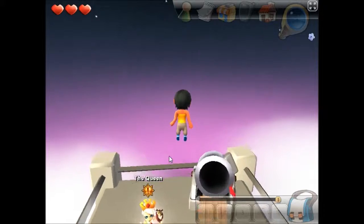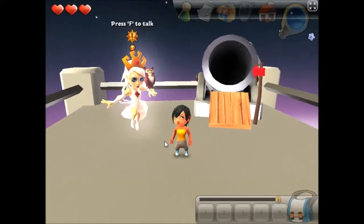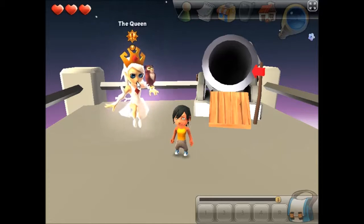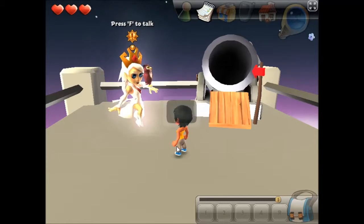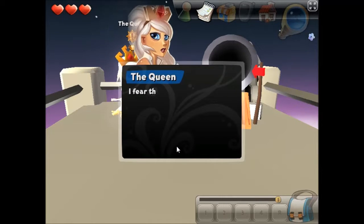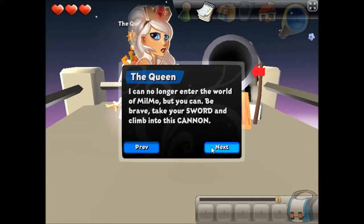Oh, there we go. I met the Queen. I'm going to land on her — no, there she is. Press F to talk. 'You made it, so there's still hope.' Yes, I'm a hopeful person. 'I fear the Imagination Devourers have followed me. Even here, they have weakened me terribly.' You don't even know who I am. I just walked into this place.